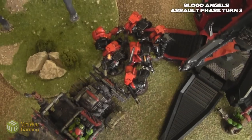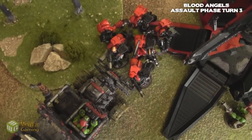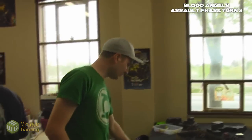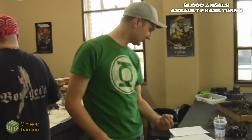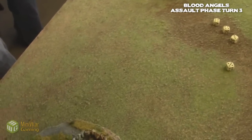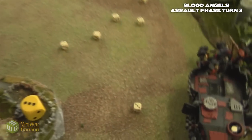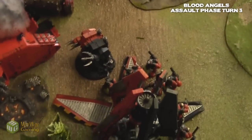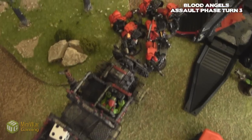So now Furioso versus those two mega knobs — let's see what happens, see if we can actually kill them. What's their weapon skill? You roll threes to hit. Probably killed them all here, because you get to reroll these. You roll twos. So they're dead — wounds. Splat splat. Consolidate five inches. Best assault right there.